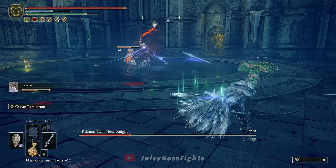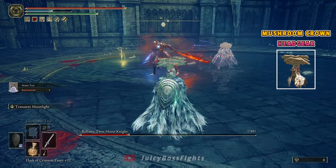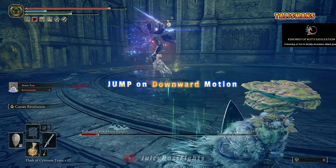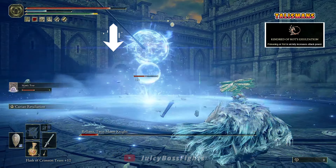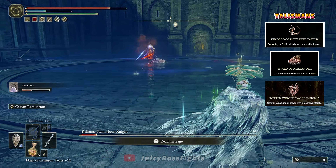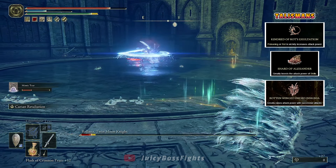The crucial things you want to equip are: first, the Mushroom Crown headgear if you have it, as it raises attack power when rot is applied. Talismans-wise, you want the Kindred of Rot's Exaltation to increase attack power when rot is in the vicinity, the Shard of Alexander to increase weapon skill power, the Rotten Winged Sword Insignia for the successive attack power bonus, and the Spelldrake Talisman to reduce damage from magic attacks.